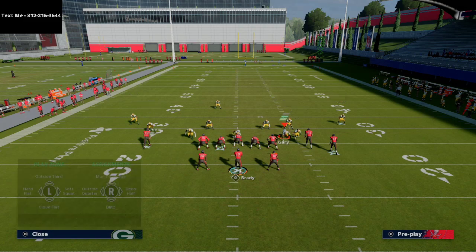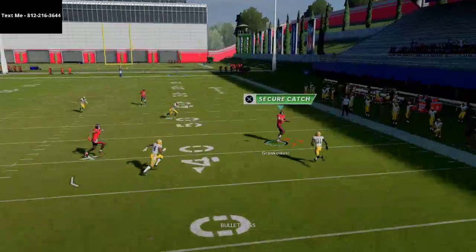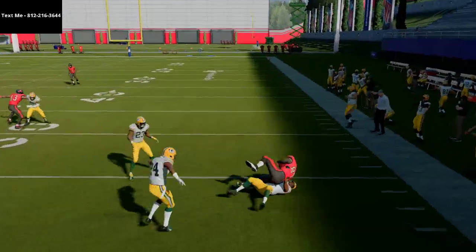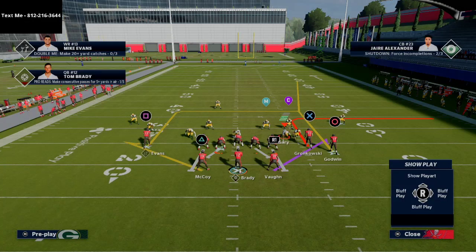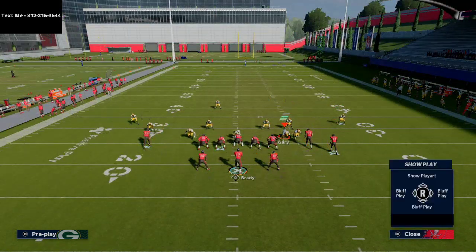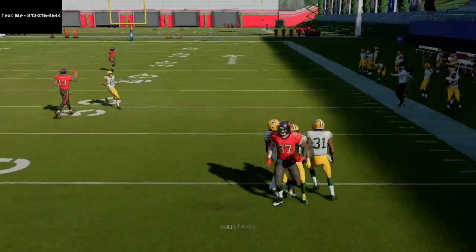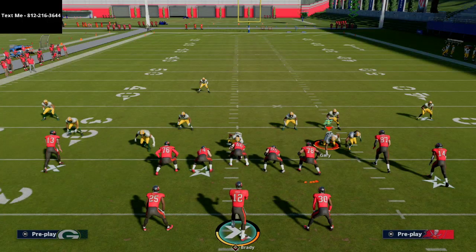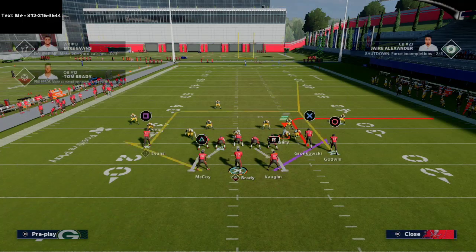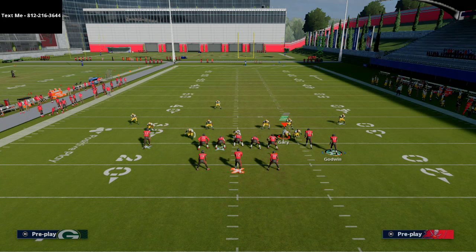Let's say they go deep half on the outside. The corners are following the deep streak — once you see the corner turn his body and run with that deep streak, you just say okay, go to your next read. What's really cool about this route: if you've noticed a common theme that they are deep-happy on that cover 3 side, you can turn this into a pretty cool concept. Just take the tight end and put him on a streak, motion Godwin out to the right.